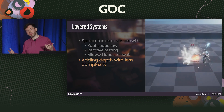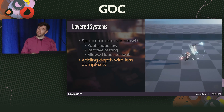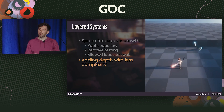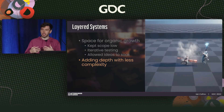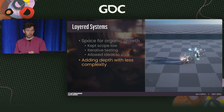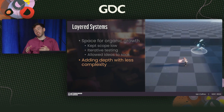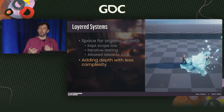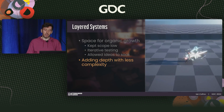How do you add depth with less complexity? In the middle of the project, we had a solid foundation and a community providing feedback. One thing we felt we hadn't delivered on was the pillar of dynamic interactions. We had an item modifier system and a status effect system in place, but they felt incomplete. At the same time, we were mindful of not overloading players with too many options.